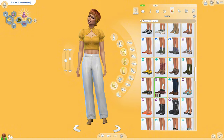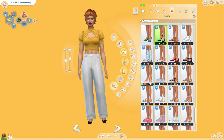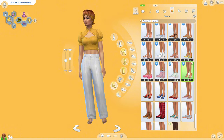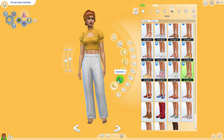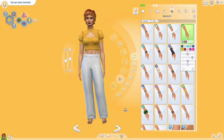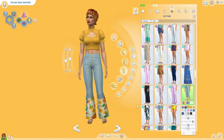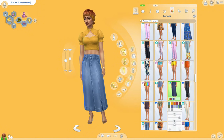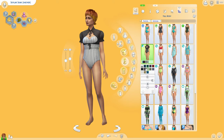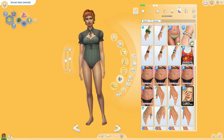Honestly the boots are probably the only shoe I like from this pack. This sim will be on the gallery, but I did use custom content — the shoes she has on are CC, and obviously her eyelashes. I also gave her the Grim tattoo from the Reaper reward event and that earring.